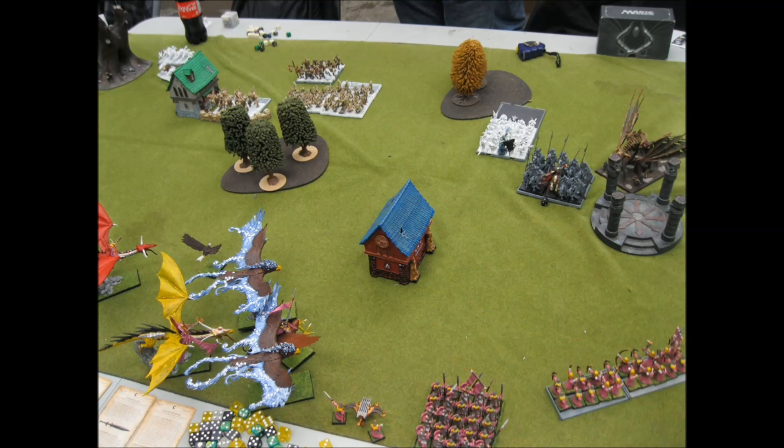On my turn, I pretty much set up just for the counter-charge. All my dragons and stuff come over here, I throw all my dice in a big fireball at his Terrorgeist, which he uses the scroll on, but I actually get pretty lucky because my archers do like three wounds to the Terrorgeist. Pretty much at this point the Spearmen just backed up, and I'm hoping he fails a charge so I can go and attack those knights.